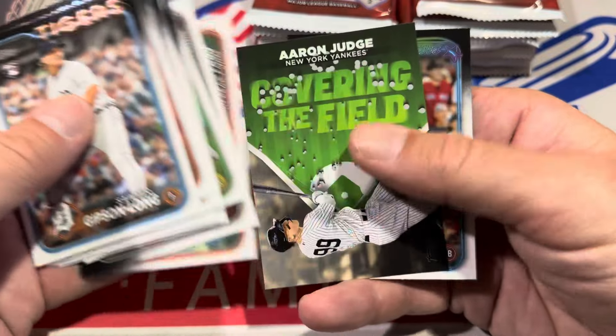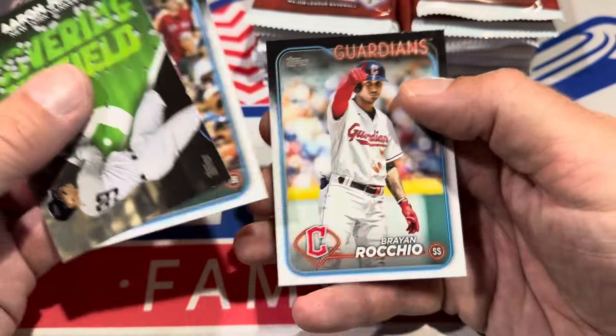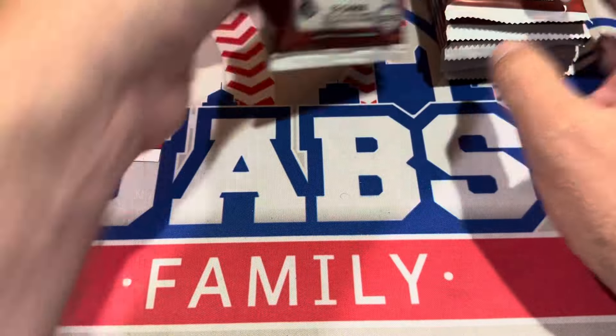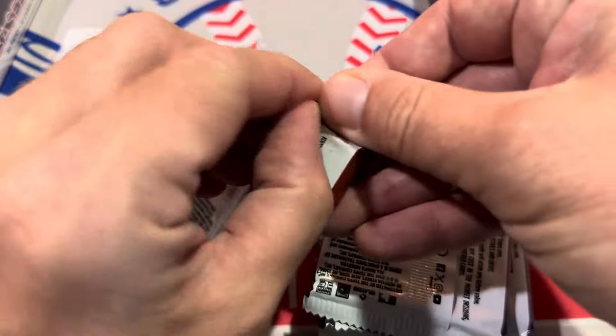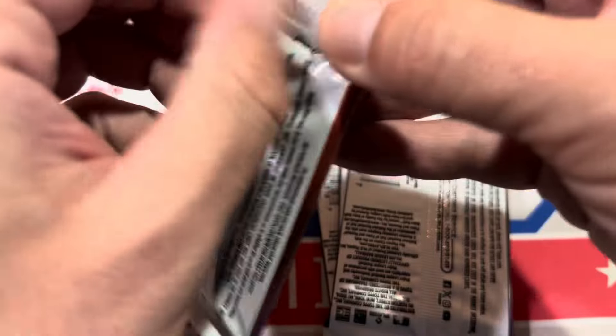There's Nick Allen. We've got Aaron Judge covering the field — a spray chart right there, which is pretty nice. I think that's kind of a cool little card. Nothing too crazy. As we move on to the next stack, we'll do these in stacks of three because we've got two of these boxes to look into.